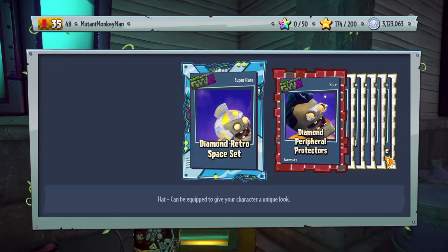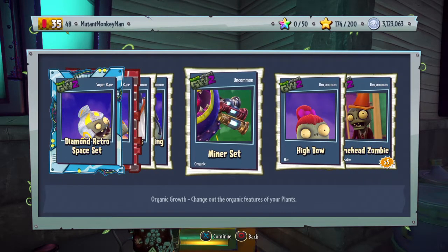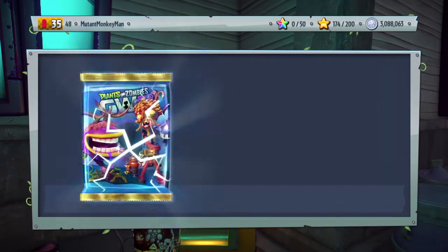Oh, that imp thing though. Don't care about the diamond. High bow - I kind of like that. It's uncommon but I'm a basic monkey and I like my basic things.